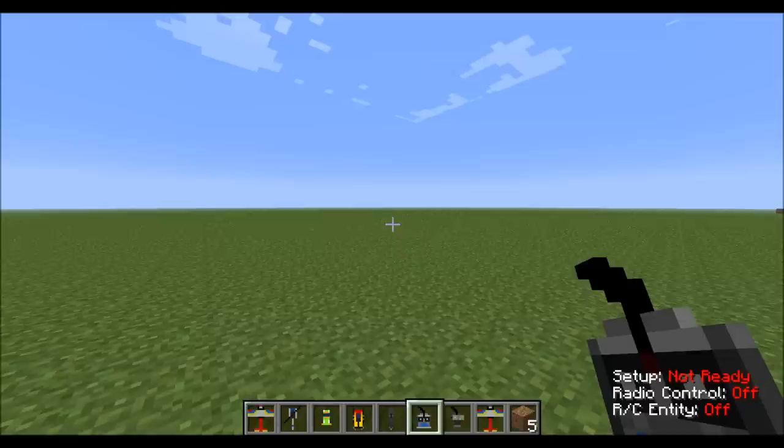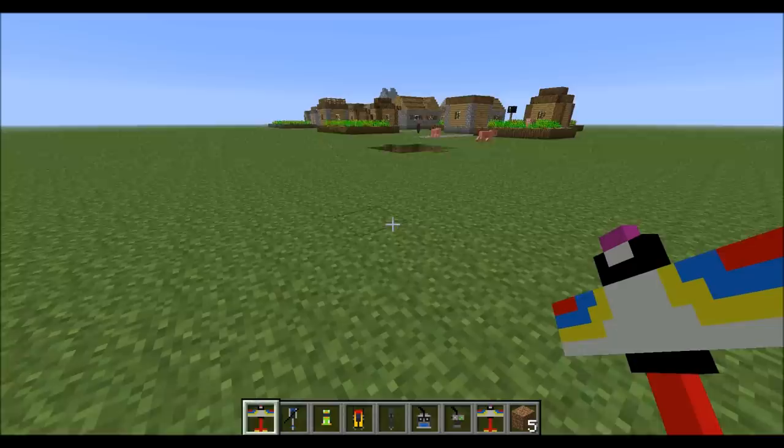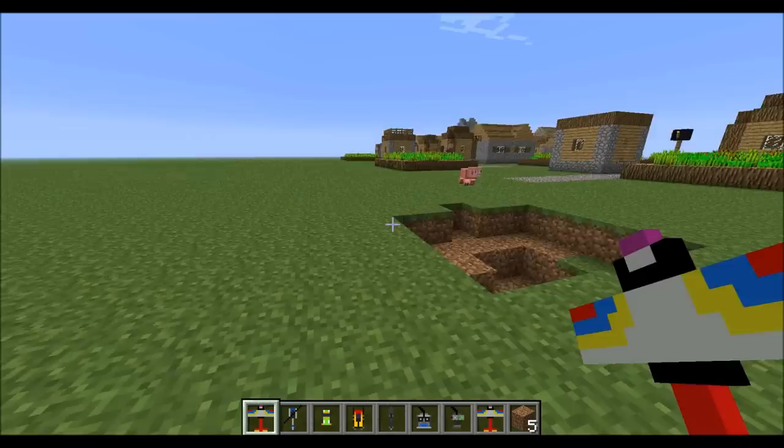Let me just turn time to noon. So basically, if you hit any kind of block, they will explode, as you see right here. This is a hole that the plane exploded earlier. Let's place down an RC trainer and fly it.